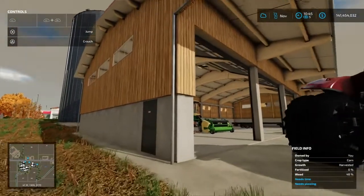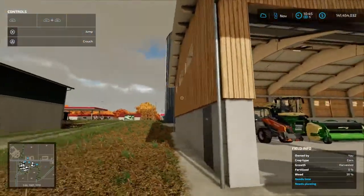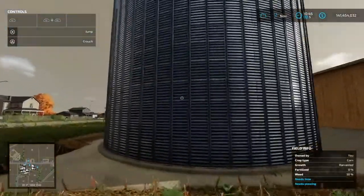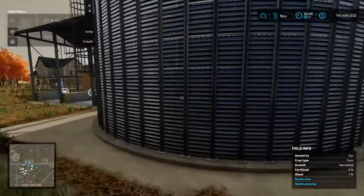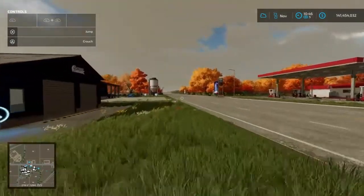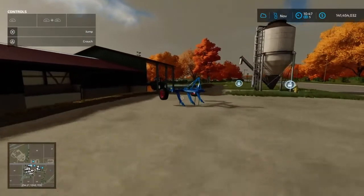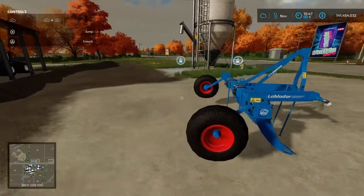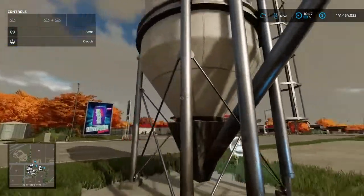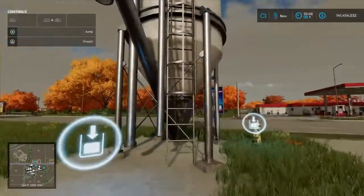And then we got this garage — there's two or three different ones you can pick up, pretty cool looking, that's a mod. The mod I missed the other day was the green silos — there's a couple different ones and I just grabbed one of those. And then we have this plow out here.